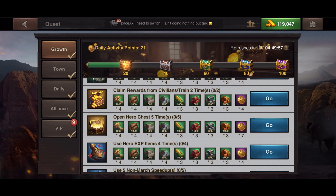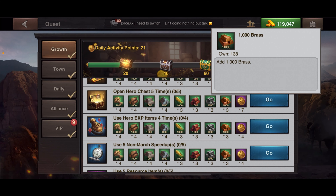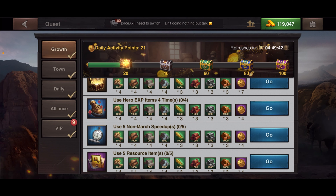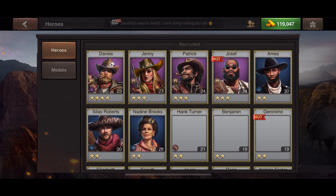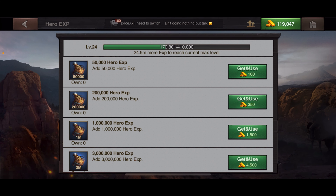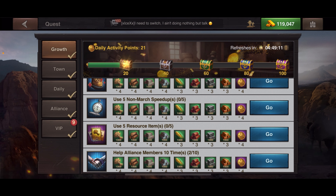Claim rewards from civilians — super easy. Open five hero chests, and once you do you'll get some extra keys for your hero chest. Use hero experience — go into your heroes tab, click on a hero, and use your hero experience if you have any.